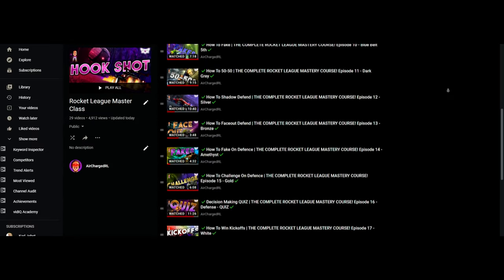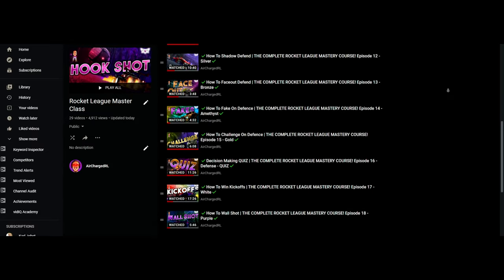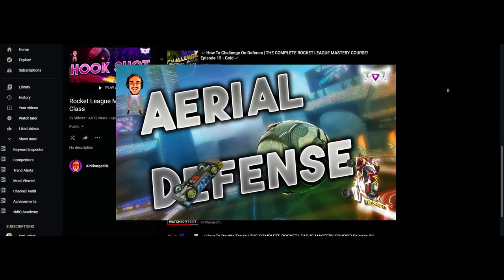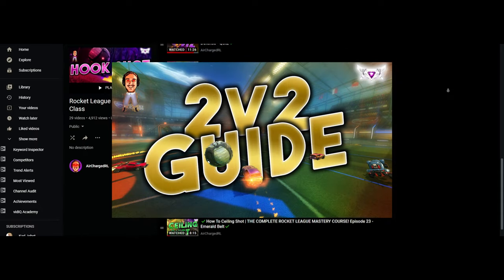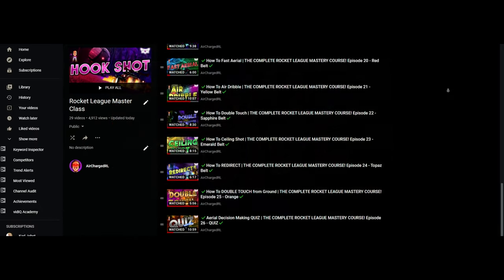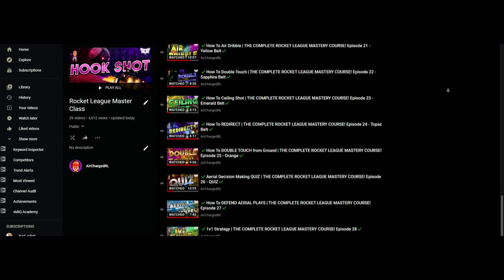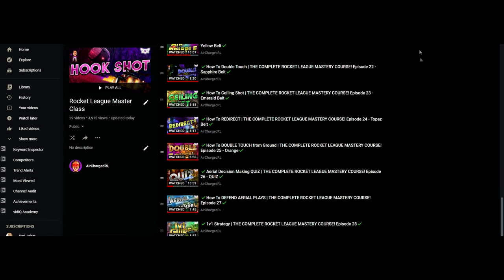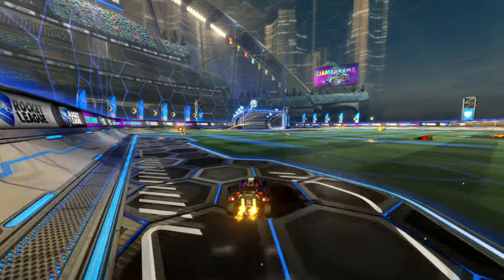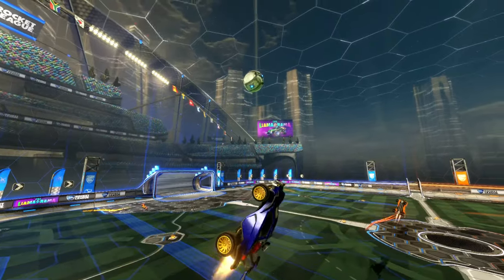Let's get down to the last bit before we find out the black belt test. So what do we know? We understand how to defend and freeze from the defensive video, and we understand about rotation a little bit due to the 2v2 video. However, I've had some really, really good feedback asking if it's possible to make a graph overhead view of what's going on, so I'm going to do that in this video to make it a little bit more easy to understand.